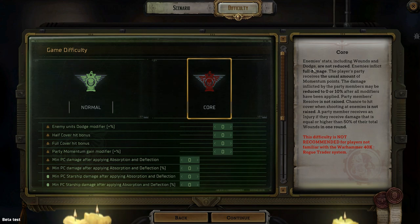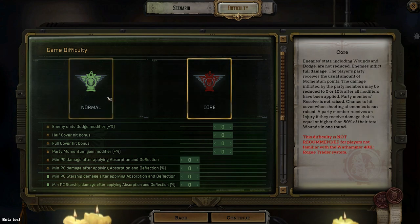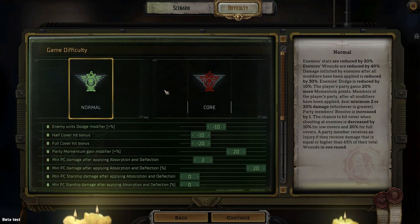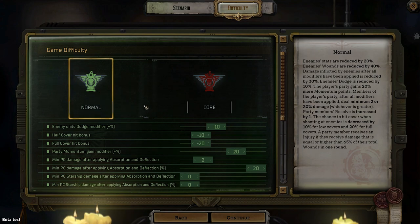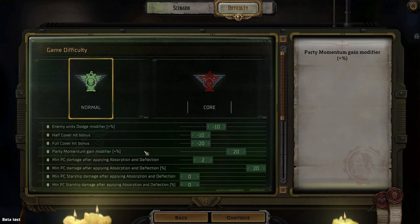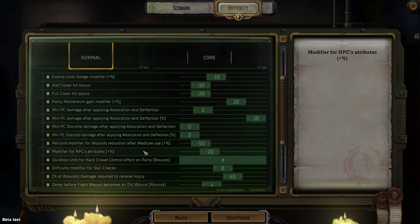On core difficulty, enemy stats including wounds and dodge are not reduced. They inflict full damage. It sounds like a very daring experience, but you can change some of that. For now, because I don't necessarily know how all of this is going to apply in the game itself, I'm not going to touch anything. As I go through, we'll kind of play around with stuff. I do want to see — die shows skill. I like that points for the game.